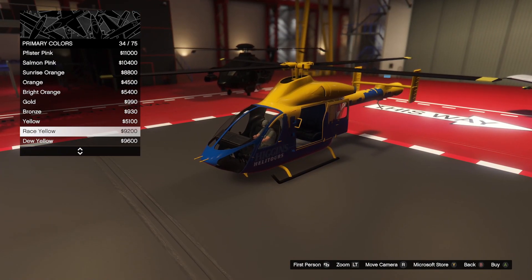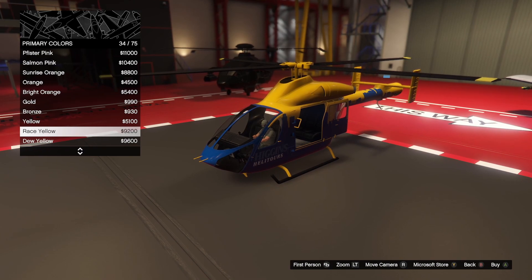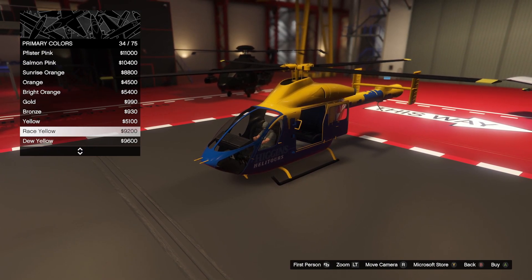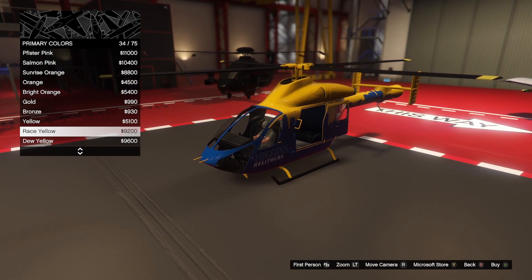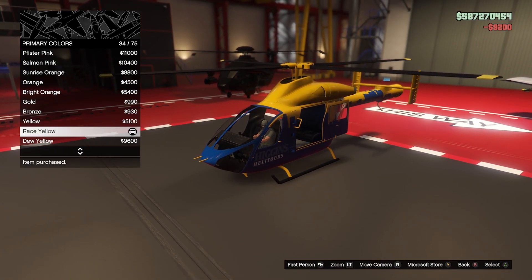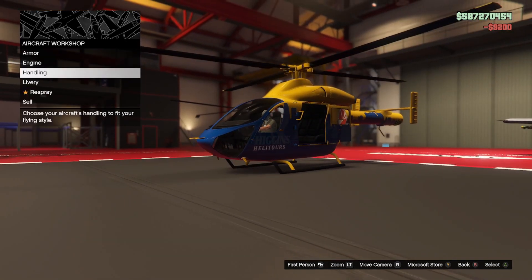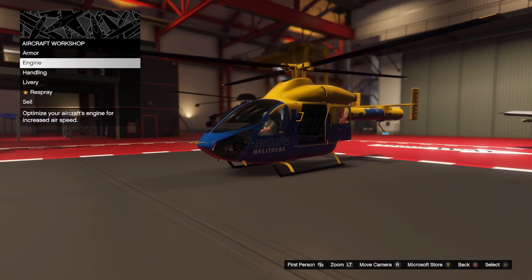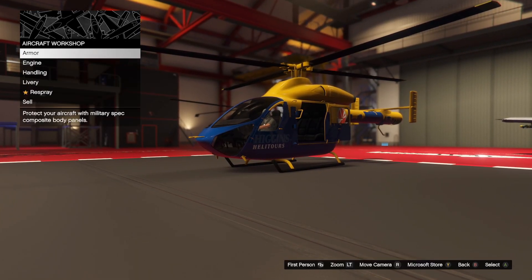I just don't understand — they couldn't put in even a little effort to add countermeasures for this new helicopter? And if someone argues it's meant to be a civilian helicopter, then why do the Alpha Z1 and Howard planes have access to flares and countermeasures? Those are stunt planes, not combat planes. That logic makes no sense. It's GTA — the city's a war zone. Give us the option to protect our aircraft.